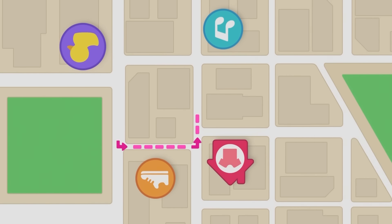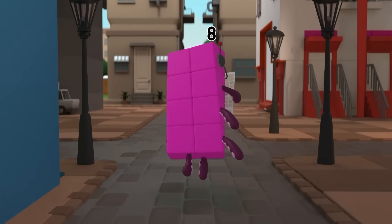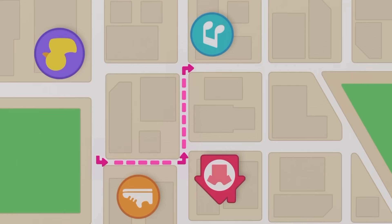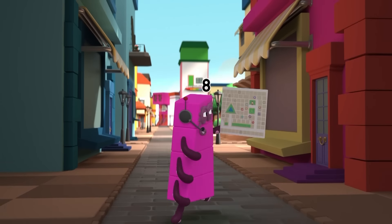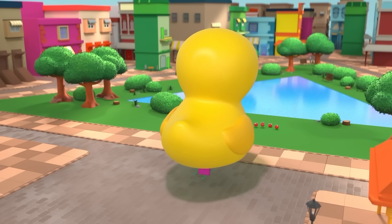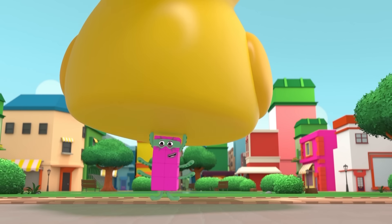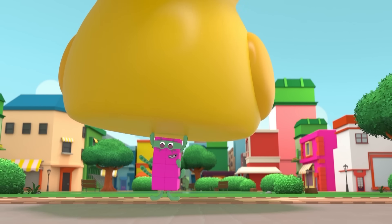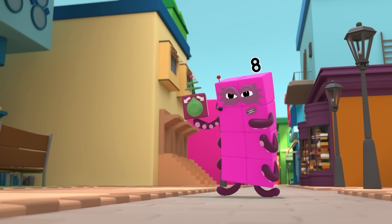Now go across the first junction, and at the second junction, turn right! And then straight on, to justice! Soon, everyone will be wet and covered in bubbles! That's far enough, Octo-naughty!